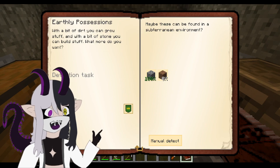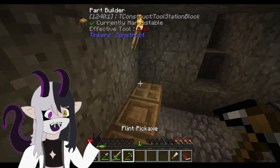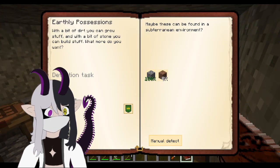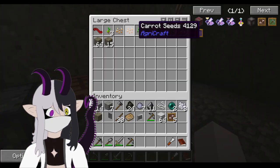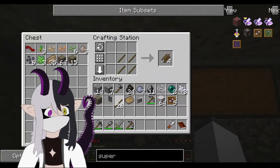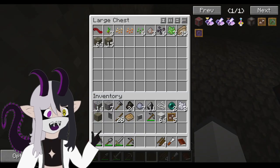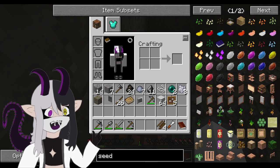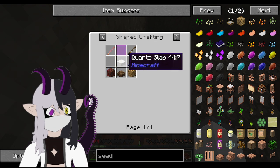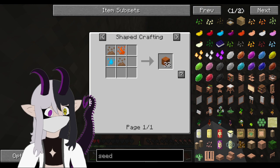So now we're stuck here because we can't really do much without dirt. Once we get dirt we can progress. We have carrots and potato seeds. I'm going to start the seed analyzer. Can I make this? I can make this right? Yeah. Glass, glass, glass, sand.